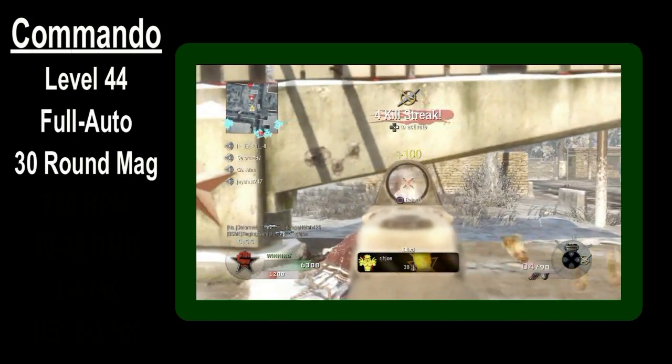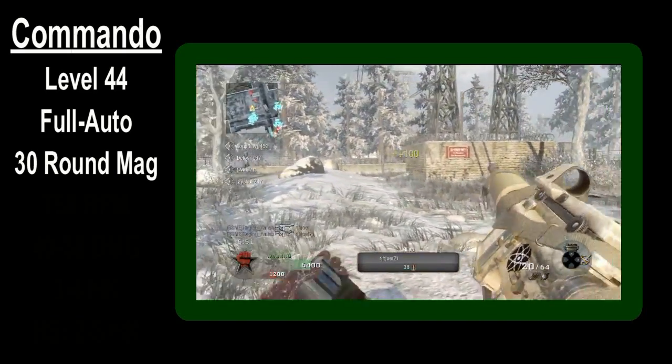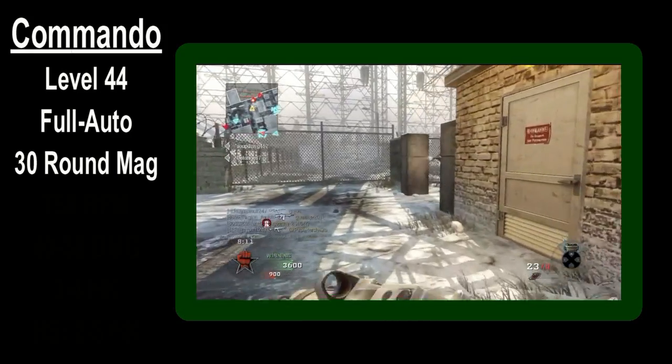The Commando is fully automatic and comes with a healthy 30-round magazine. This is a big mag and is a huge asset. With or without extended mags, this gun can turn on Rambo mode and light it up.